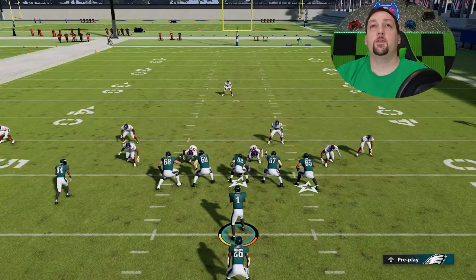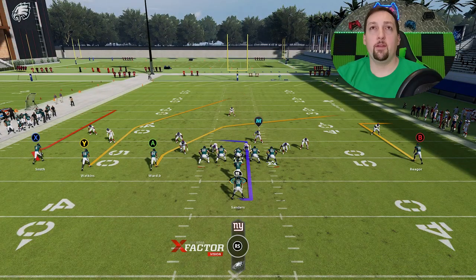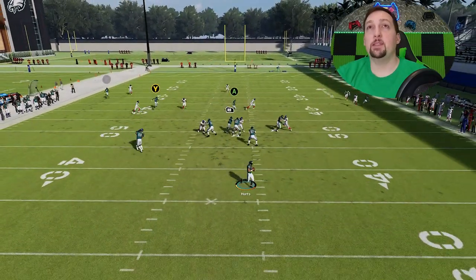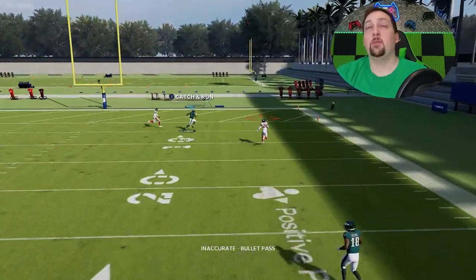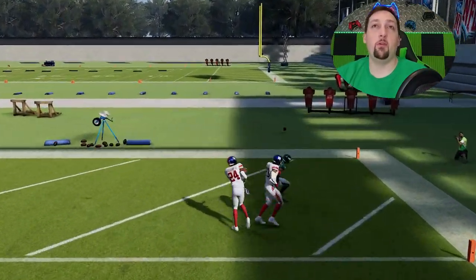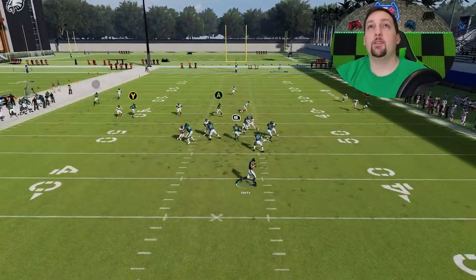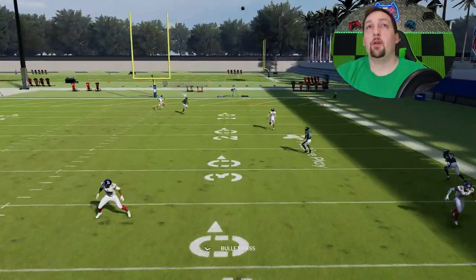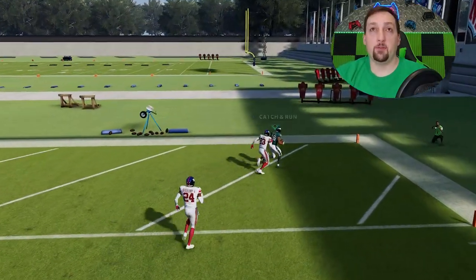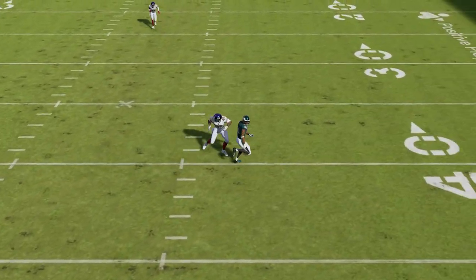Now we'll switch it up and go with Cover 3 Sky. For Cover 3, all I have to do is put that B route on a 10-yard out route once again. I don't have to do much reading the defense or a lot of adjustments — just basically pick this play and go. You're going to see how this Y route gets past that cornerback. That was a horrible throw but he was wide open. Ultimately all you have to do is wait for this Y route to cross and it's a very easy one-play touchdown against Cover 3.